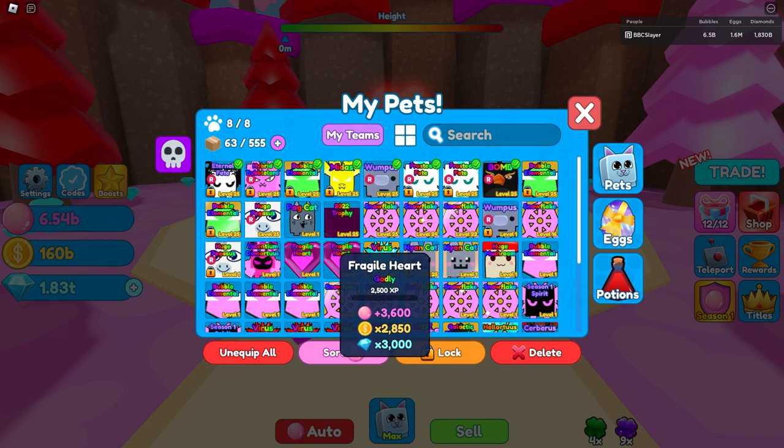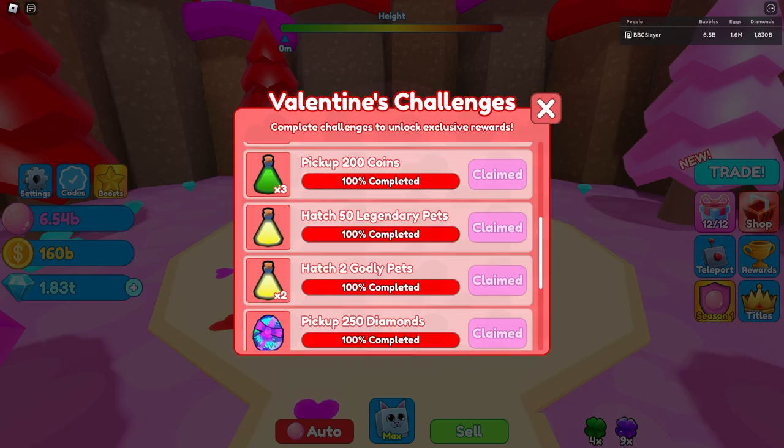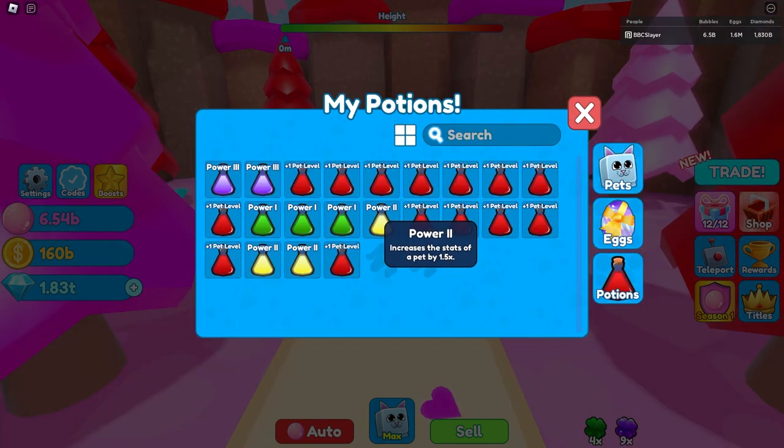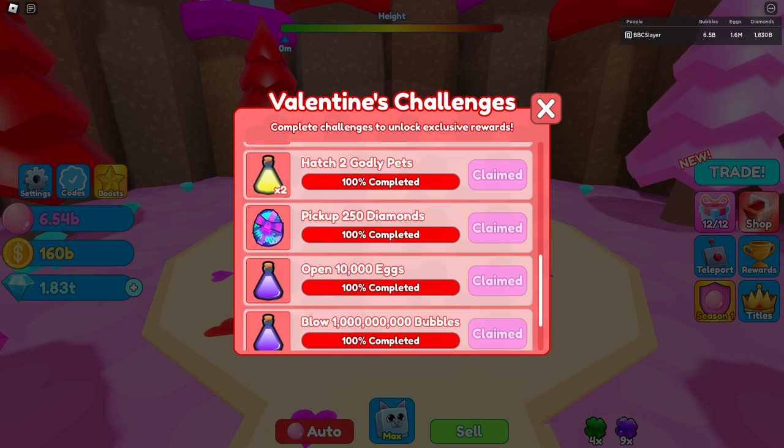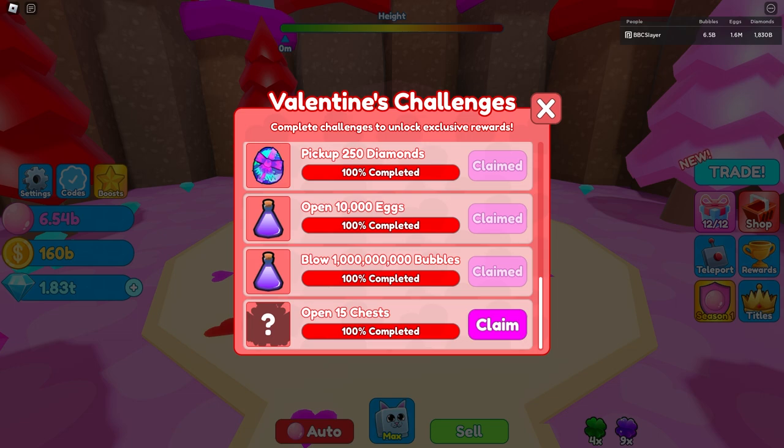For the sixth challenge you have to hatch 50 legendary pets and you get one Power 2 potion. A Power 2 potion increases the stats of a pet by 1.5 times. The seventh challenge, which might be hard for some of you, is to hatch two godly pets and that gives us two Power 2 potions. For the eighth challenge you have to pick up 250 diamonds, and what you get for completing that is an exclusive egg.